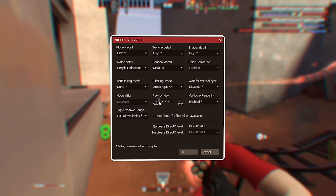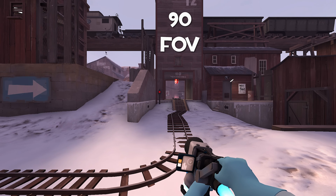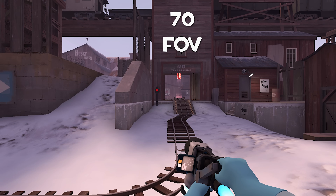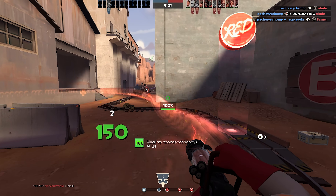Next, make sure your field of view is set to 90 by bumping it in the settings or using the command fov_desired 90 in the console. It will be quite apparent that having a higher field of view on the class that often depends on awareness and tracking enemies is pretty essential.